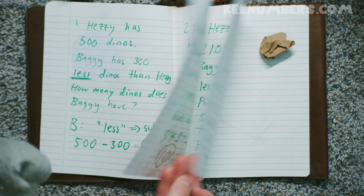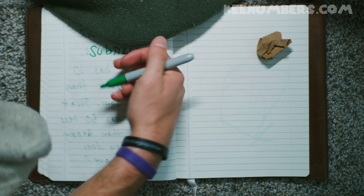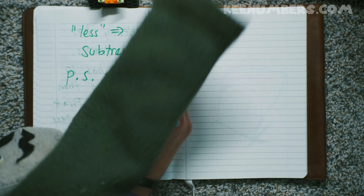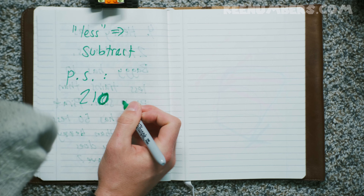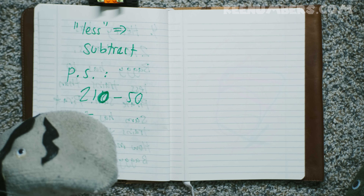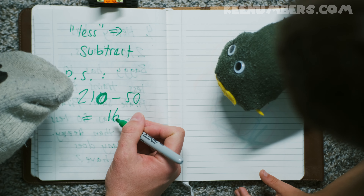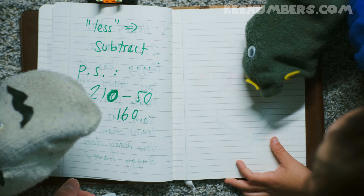Pirate Sam has how many less? Fifty less trains than Hezzy. So Pirate Sam, that's me — I have fifty less than Hezzy. Hezzy has two hundred ten. So two hundred ten subtract fifty — how many trains do I have? That's right, twenty-one minus five is sixteen, so this is one hundred sixty, because it's really just twenty-one tens and five tens.